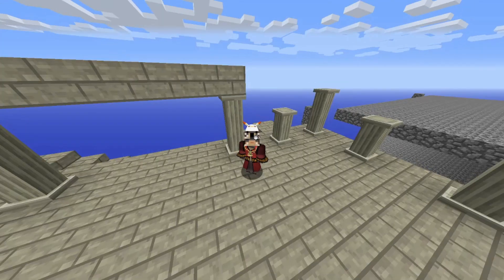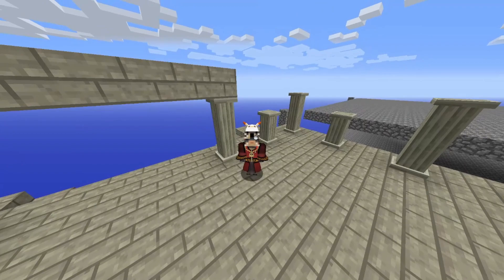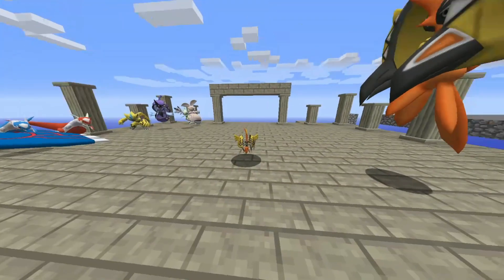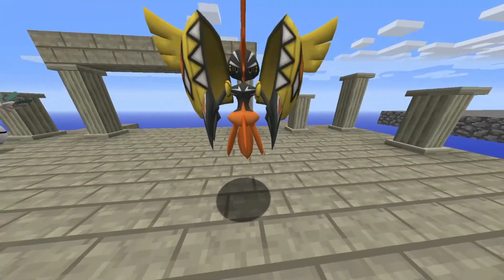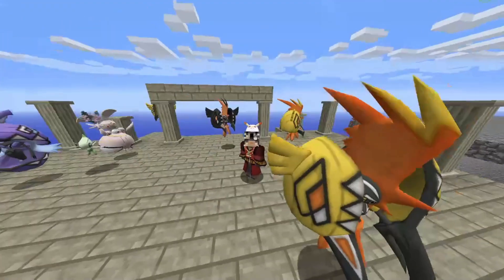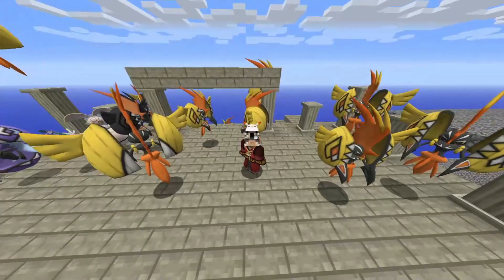Everything to Tapu Koko pretty much means it's time for a shiny and size comparison. Here we have Tapu Koko in its smallest and biggest — microscopic, ginormous, and ordinary normal size — and shiny. That's now everything you need to know about it.